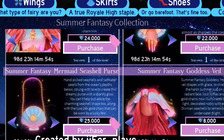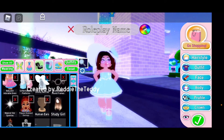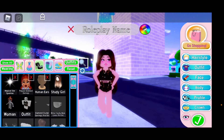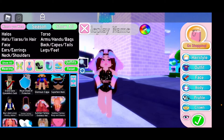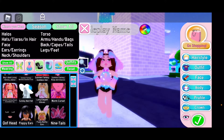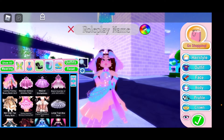I'm going to change into the outfit now. I'm not going to change the colors, just putting on the set itself. Let's remove what I have on and just put on the set — no extra colors, just the outfit.